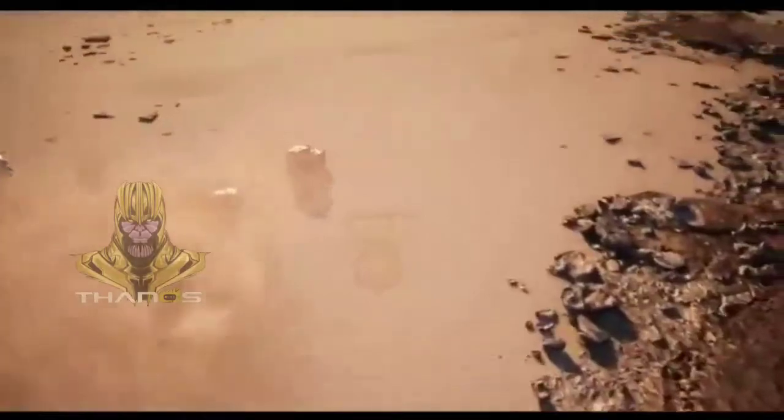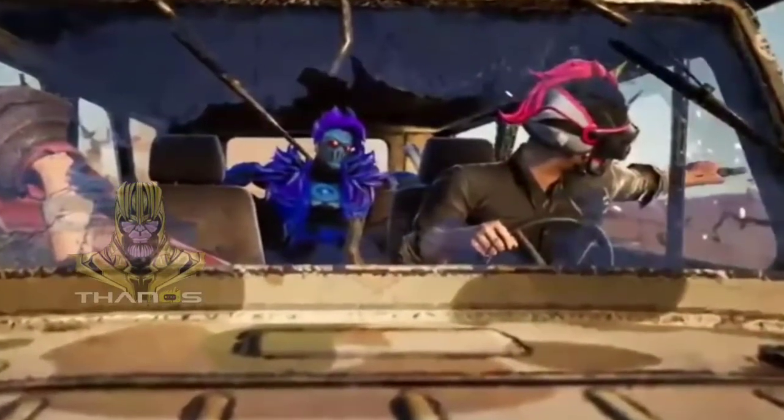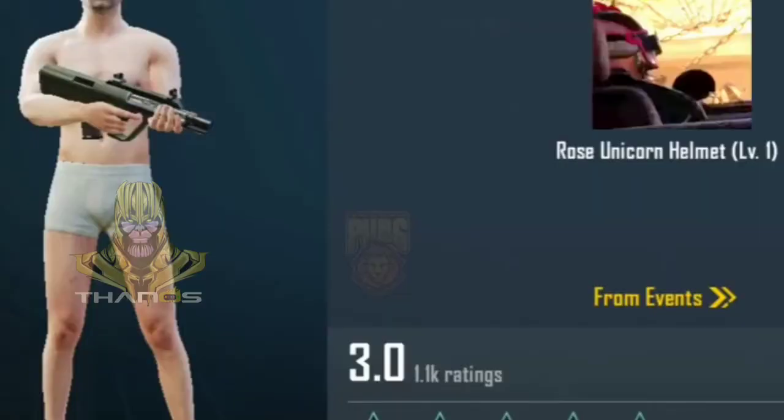If you notice here, there are a Dacia skin and a UAZ skin. Let's start with our helmet skin — our helmet skin can be seen clearly. In black color and pink color we have seen the helmet skin. This helmet skin is called Rose Unicorn Helmet.